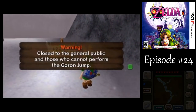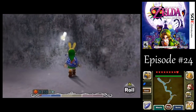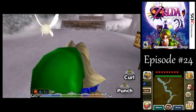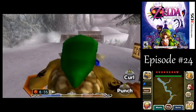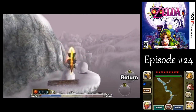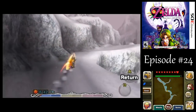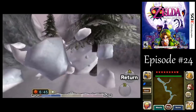We can perform the Goron Jump there, so let's give it a try. That enemy I killed there was an ice keese, and if it touches you, it will turn you into a block of ice for a little while. What I like to do when performing ramp jumps is hold the A button before moving forward, so I can rev up to full speed. Careful — I think we're good here.